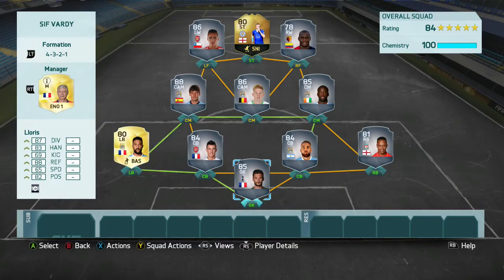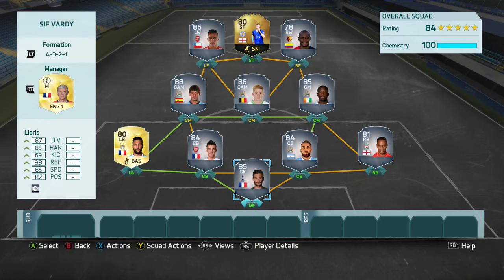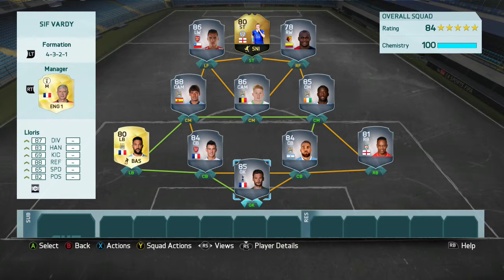I'm going to show you guys the team that I built around 2nd in form Vardy. In goal is Hugo Lloris. Center backs are Klesiani and Otamendi. Right back is Nathaniel Klein. Left back is Gael Clichy. Center mids are all Man City with Silva, De Bruyne, and Torre. At left forward we have Sanchez, right forward Barbo, and the striker is 2nd in form Vardy. This team on PlayStation 4 will cost 232,250 coins, while on Xbox One it will cost you only 173,000 coins.